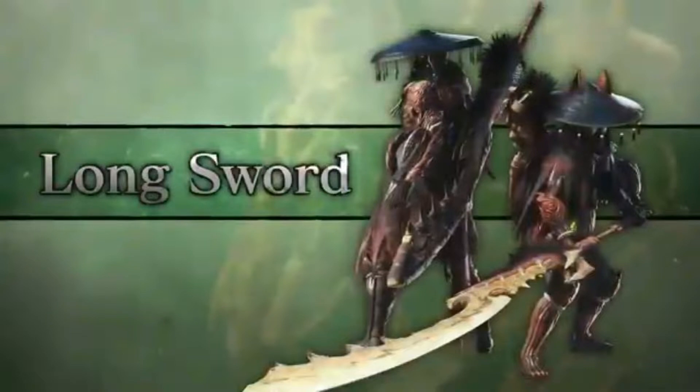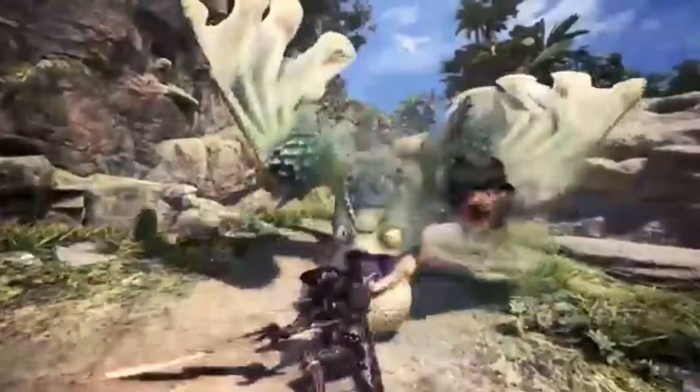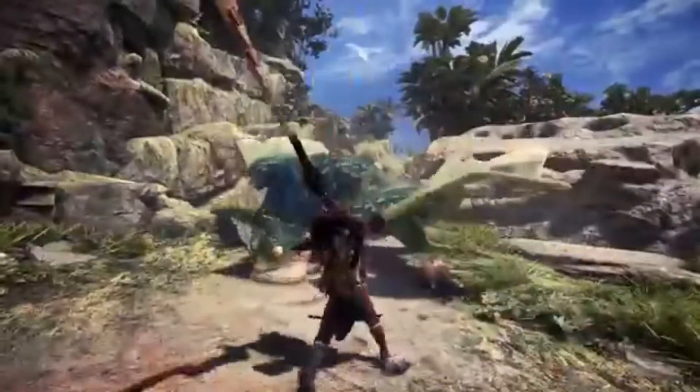That sword is definitely the Ajinath master armor sword. I can tell mostly because there's a part on it that looks just like the back of an Ajinath. And we get a new move — the longsword is a pretty weeaboo-like weapon.